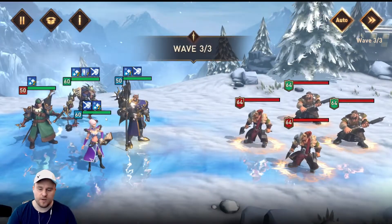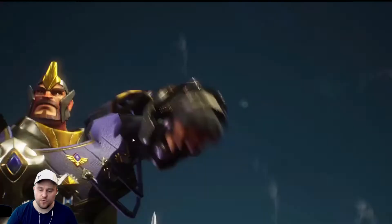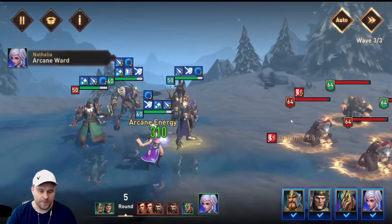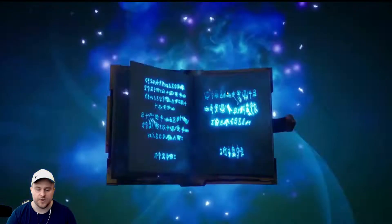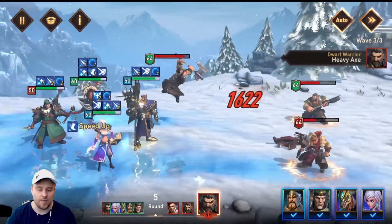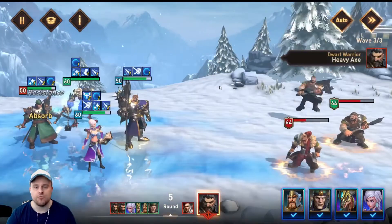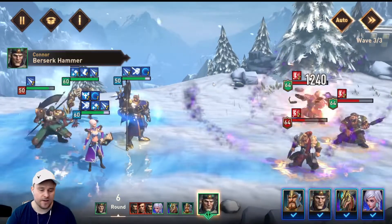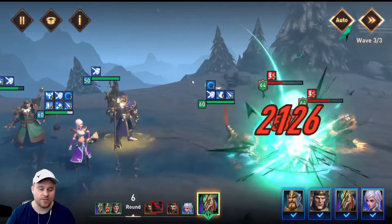Moving on to Wave 3. William is going to do his thing. Connor is going to do the buffs, which is going to work really well with Nathalia. There goes Connor with the AoE, getting the defense down. Nathalia has got a ton of buffs on her so that should help a lot. I am looking for a second copy of Nathalia because her trait will actually allow her to do more damage with those buffs. I do have one Soul of Arcana that I've been saving and I haven't felt the need to use it just yet.